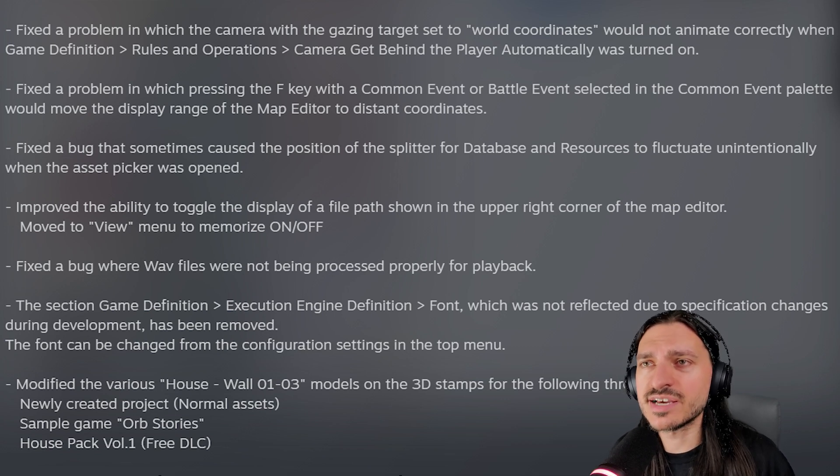The section game definition, execution engine definition, font, which was not reflected due to specification changes during development, has been removed. The font can be changed from the configuration settings in the top menu.